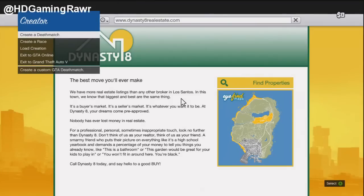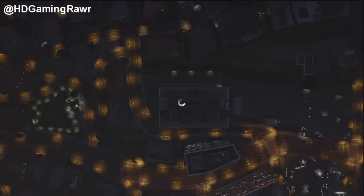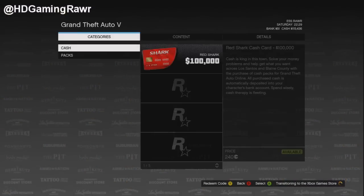As you can see in the background it was loading. All you want to do is quickly go to creator mode. Once you get in creator mode it will be in Dynasty 8 at the same time, and you'll also be in creator mode at the same time — that means the glitch has worked.